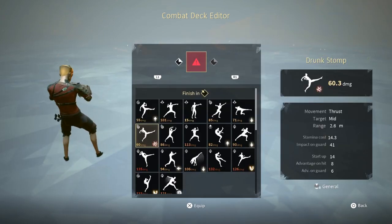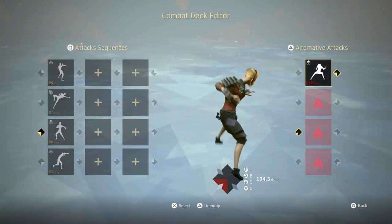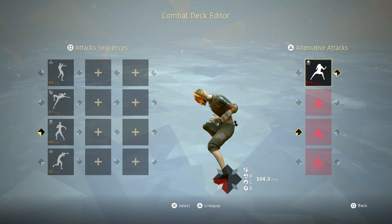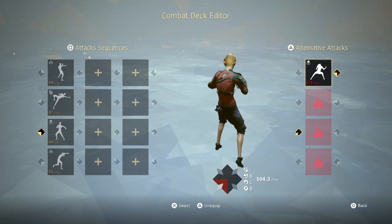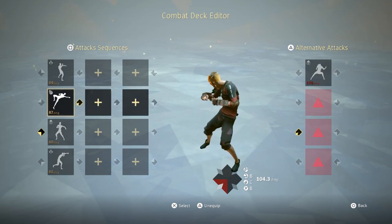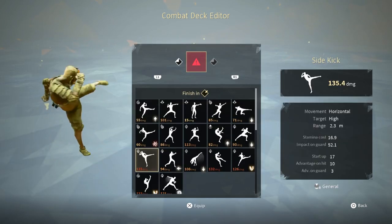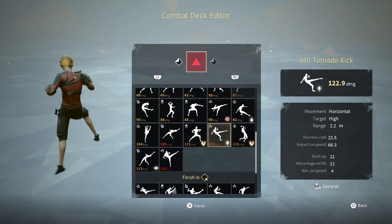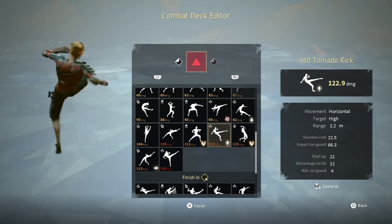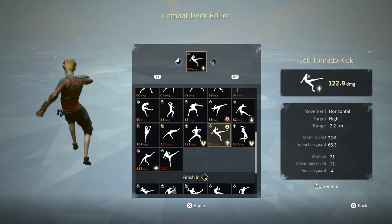So we need something completely opposite of hook. I'm going to use Run Up Strike as the alternative — it's a very strong move that I don't really use, but I wanted to put it in this deck to mix it up. The alternative to Drunkrain would be a left horizontal. Sidekick is a very popular alternative to Drunkrain, but I want to use some new moves, so I'm going to use 360 Tornado Kick. It's not a great move — it has 21 startup for only four advantage on guard — but it's fancy, so I want to put it in.